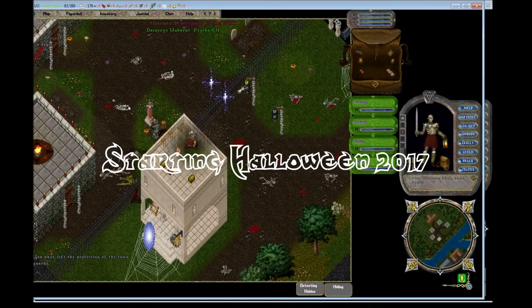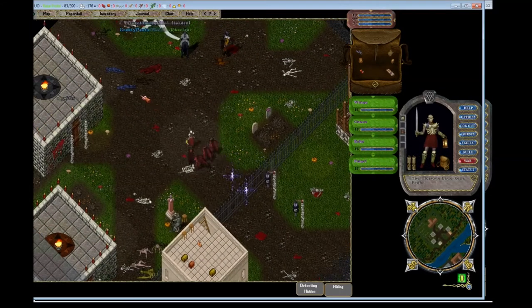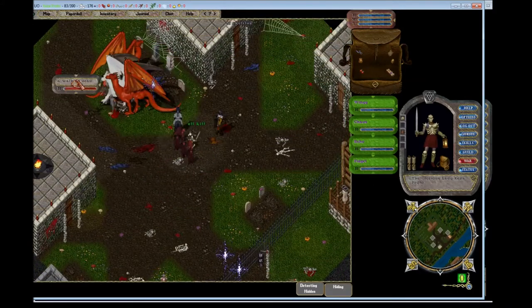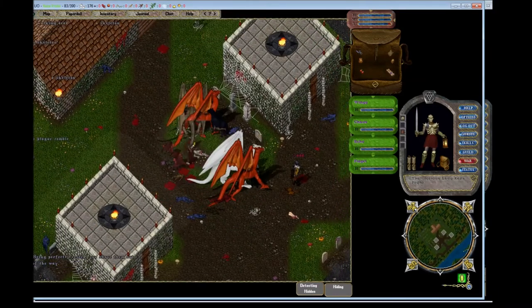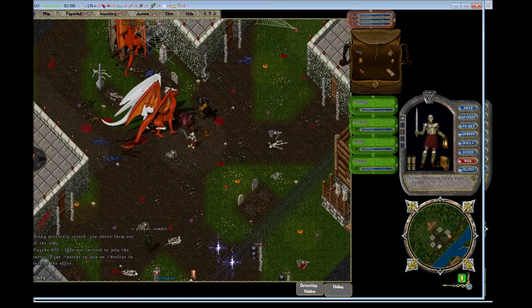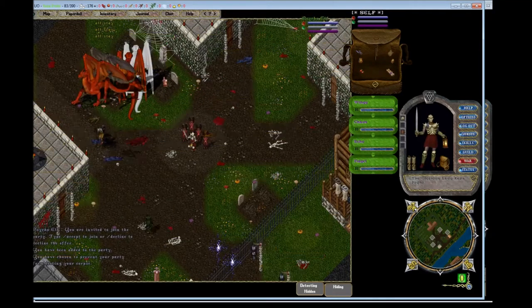Hello everyone, it is Keza. Today we are seeing the beginning of Halloween 2017. This is just going to cover the outer world spawns as they are the only thing that's up — the Night of Horrors events I'm going to make videos of those later as they come up. But right now I'm just going to try to do a very quick overview as to what has been added to all the graveyards and awesome stuff you can do there.